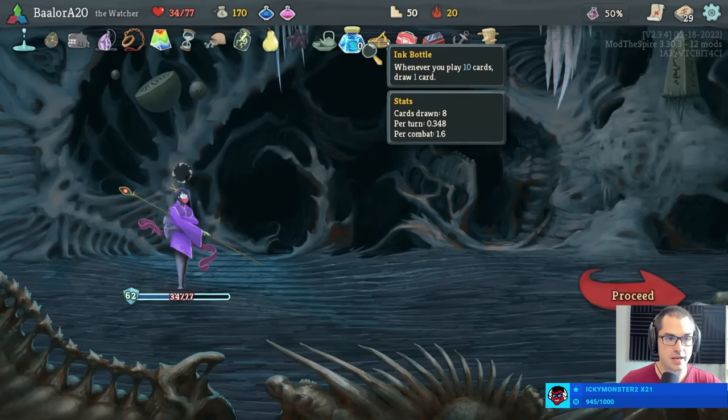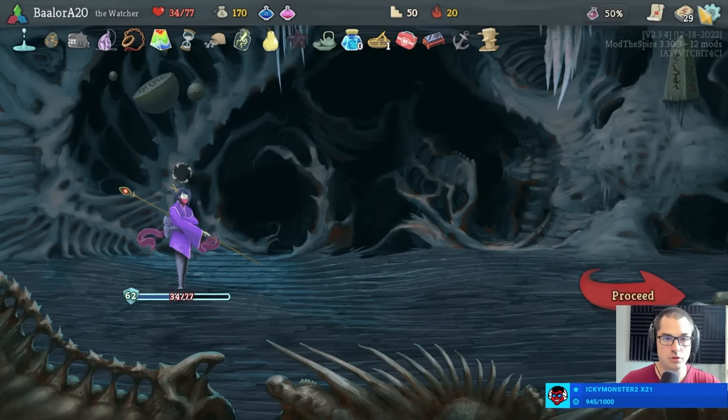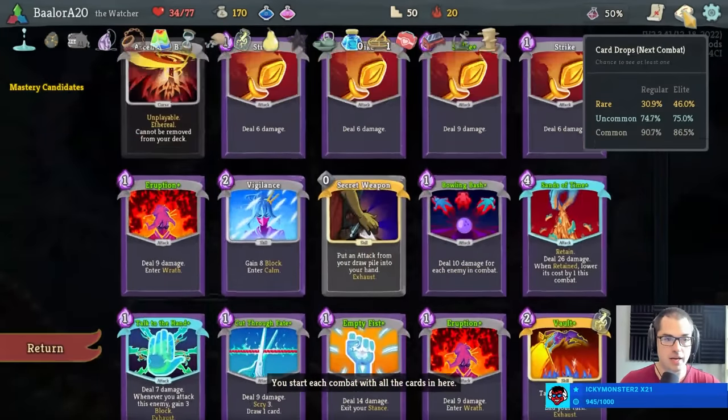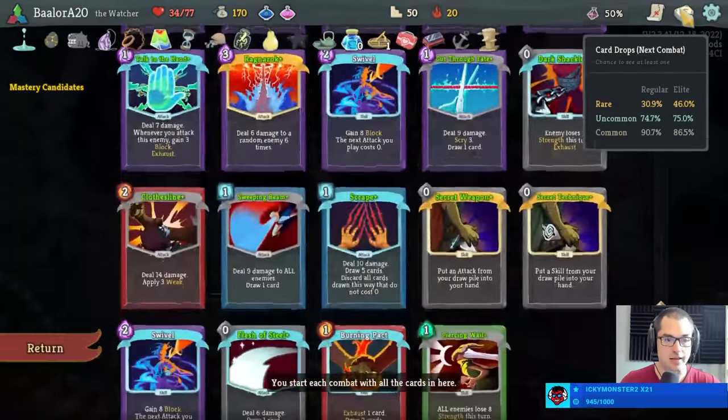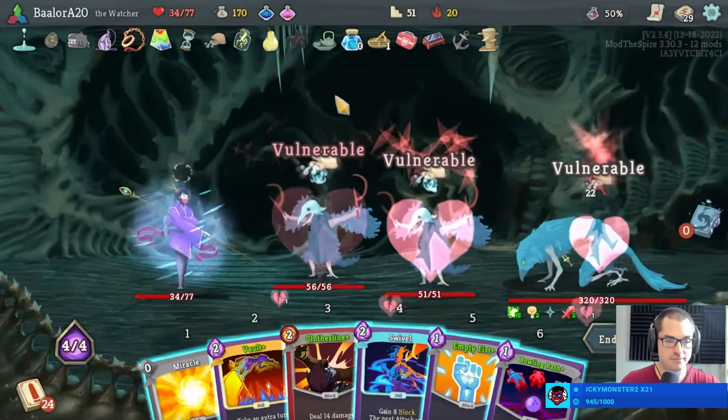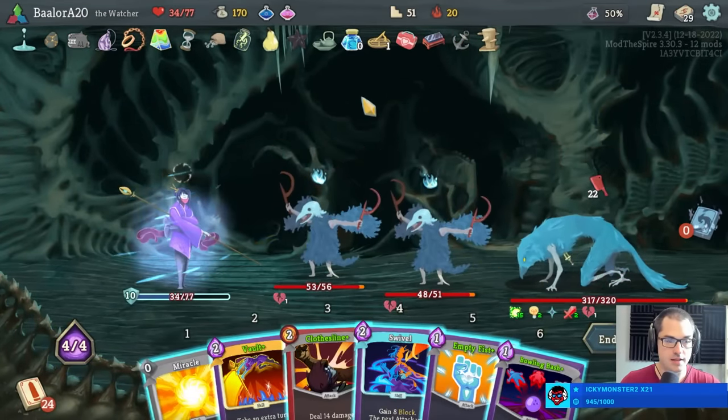34 health left as we exit Time Eater. I think we'll do just fine if we fight Awakened One. We might have a bad time against Donu and Dekka. It's Awakened One — thankfully, I think we'll be just fine.